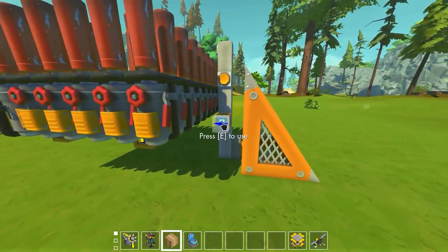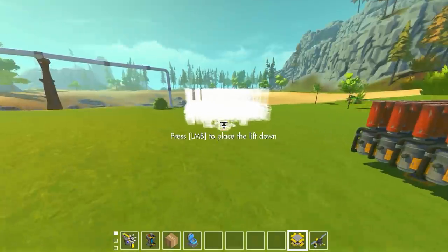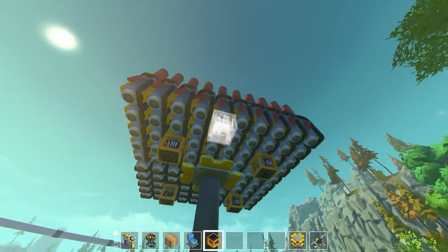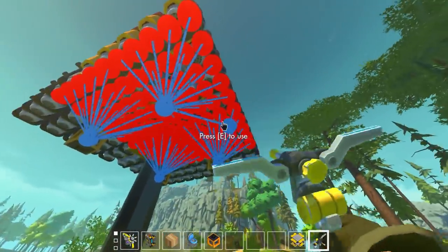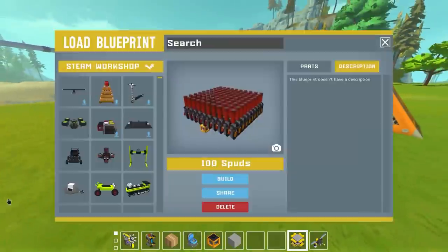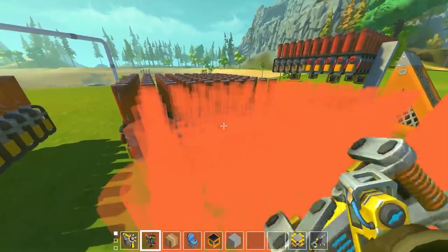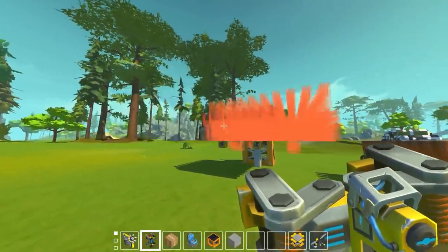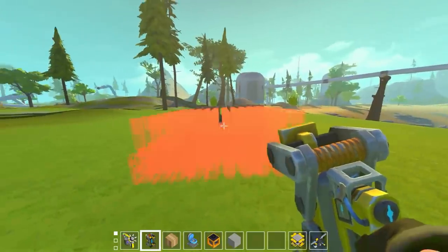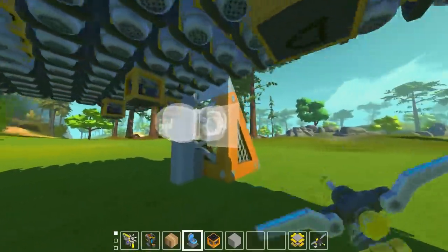That was 100, so let's go to 400. This is going to take way too long building manually, so we'll do a four-pack of 100 spud gun arrays. We'll put another OR gate in the middle of these and connect them up - as long as we keep it consistent. This is going to become a mess really quickly. Let's go 100 to 400. I can already feel the game lagging - it gets the occasional frame skip just because it doesn't like what we're doing. There's 100, 200, 300, and 400.